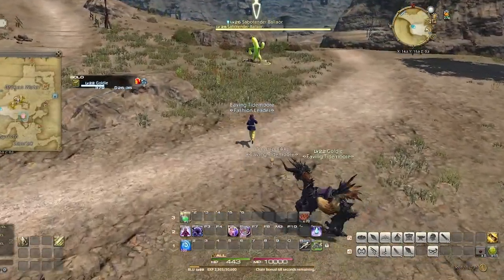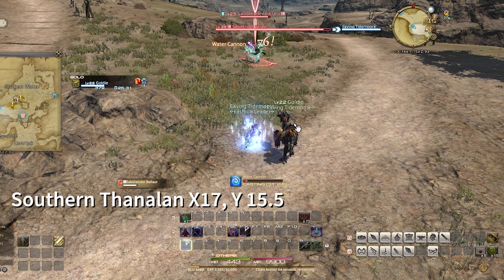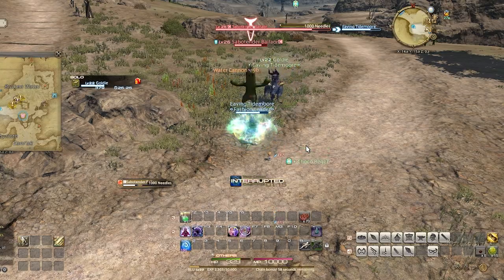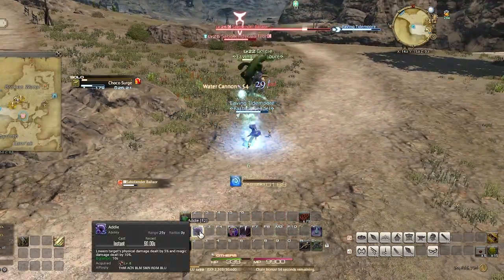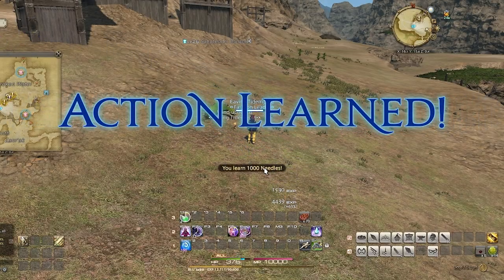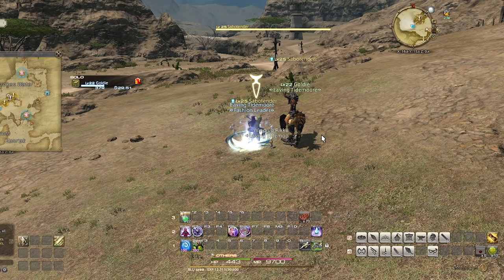Once you're level 22, head to Southern Thanalan. We're looking for Sabotender Baelors. They cast a spell we can learn called Thousand Needles. This spell will do a thousand damage spread out to all the mobs within range of you, causing most mobs to be one-shot. Wait for the Sabotender to cast the spell and then kill him. Once you learn the spell, add it to your castable spells and start one-shotting mobs. Continue grinding this way until you hit 30.